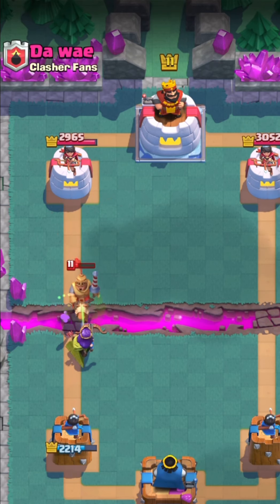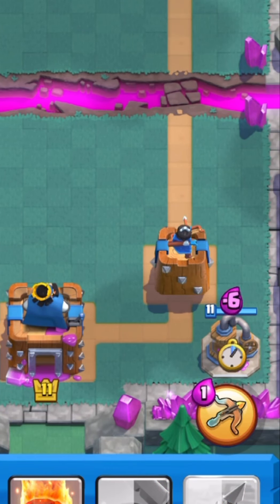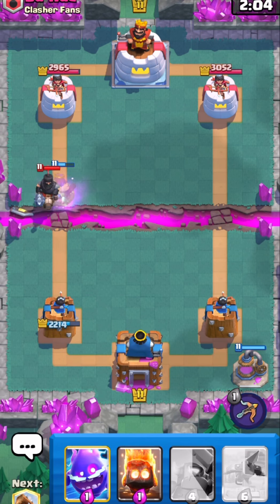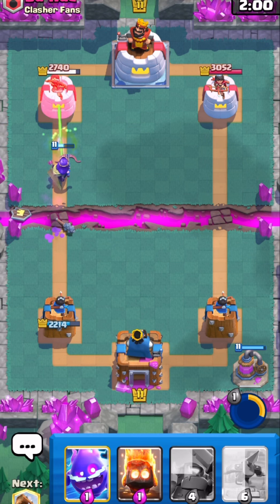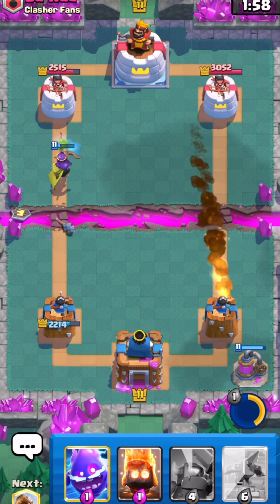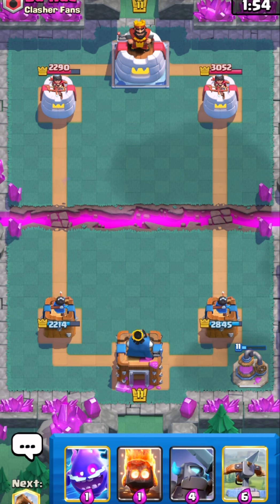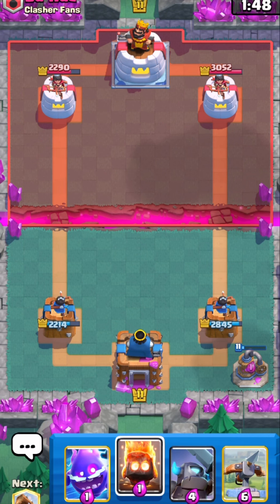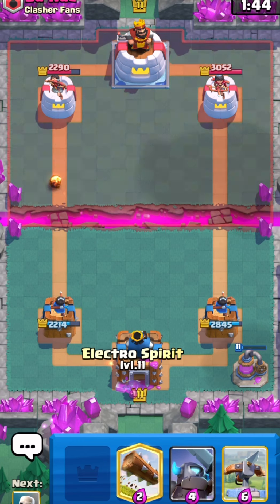Let's go Skeletons in front. He's not gonna do anything about it — he still has to play stuff for my Queen. I'm gonna go Elixir Collector because most likely whatever he places for my Queen is going to die. We actually do get three shots from the Queen, and he still has to fireball my Elixir Collector, which would be a plus-one trade on my part — that's huge.